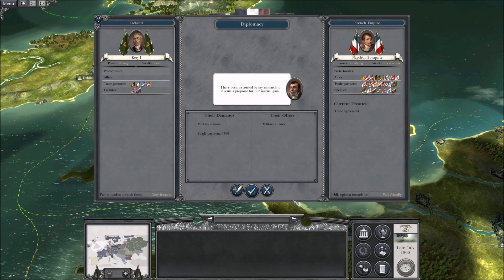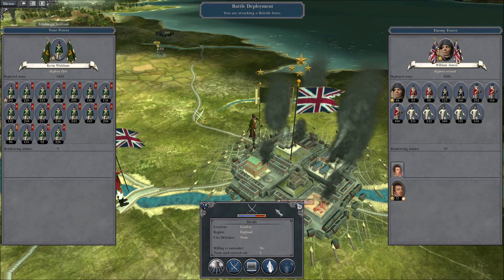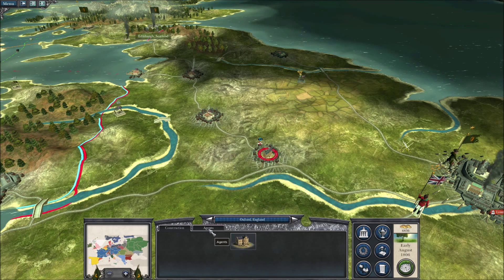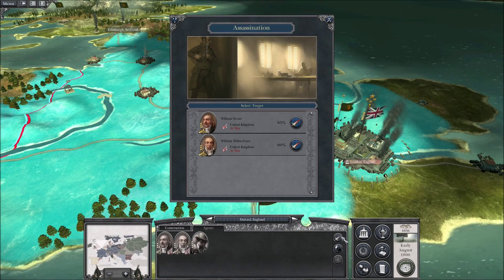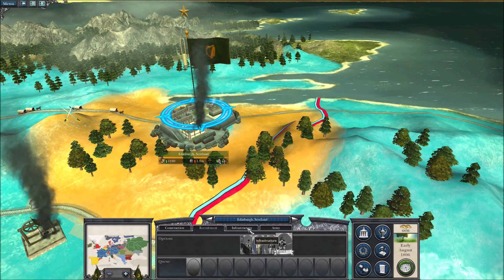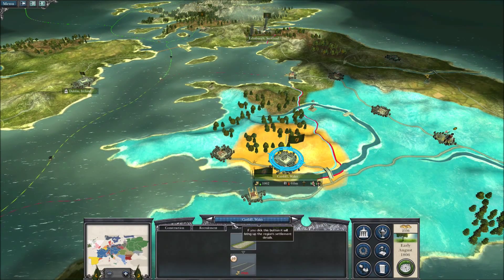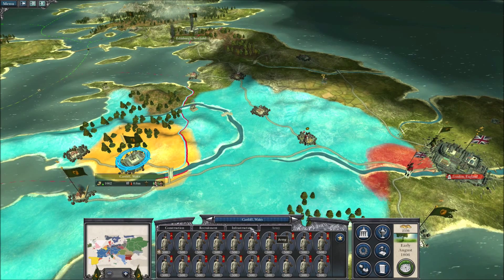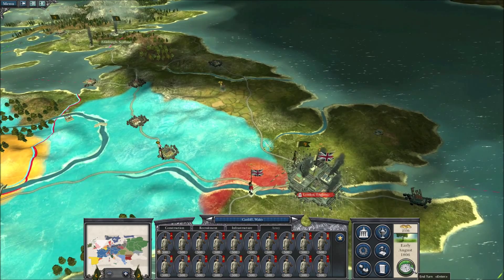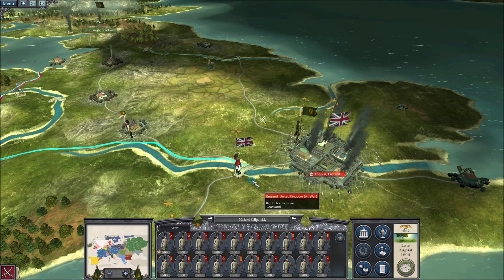Settlement under siege — that's going to be it for this turn. The French military want us to pay $3,700 for a military alliance and that's not going to happen. Still not a great enough advantage to risk storming it, especially with their general coming back. Let's go ahead and do the meddled roads because we can — it'll take a while to finish but we'll get the money back by the time they're completed. This army can move now — we'll bring them to bear here next turn.